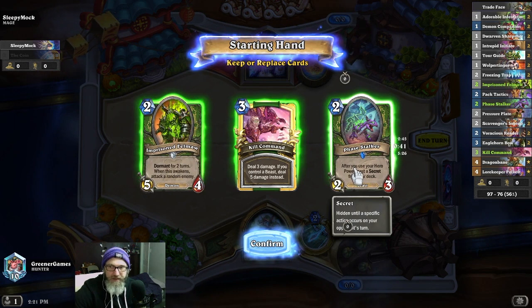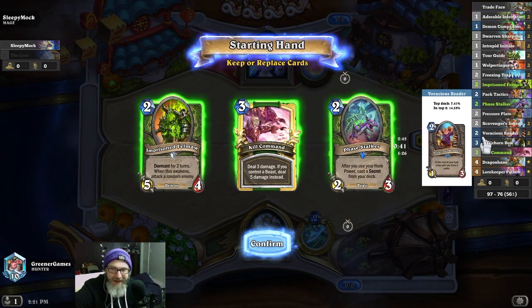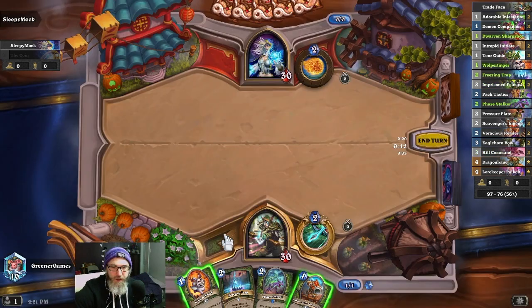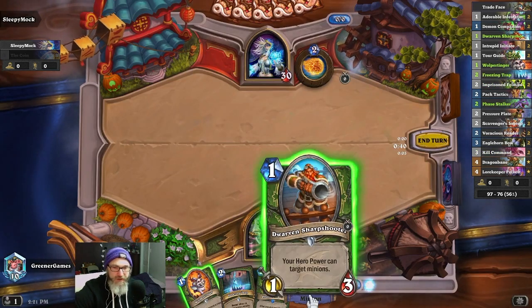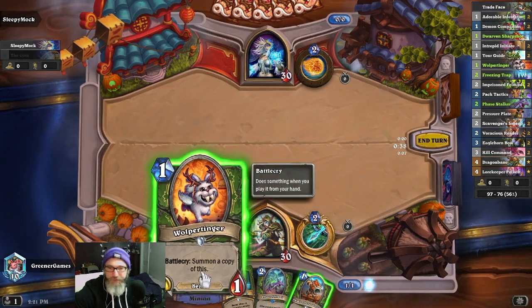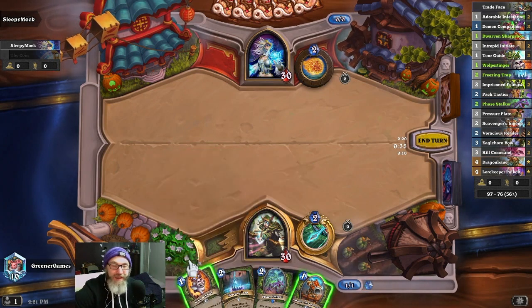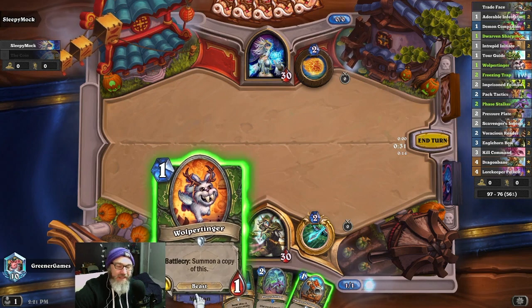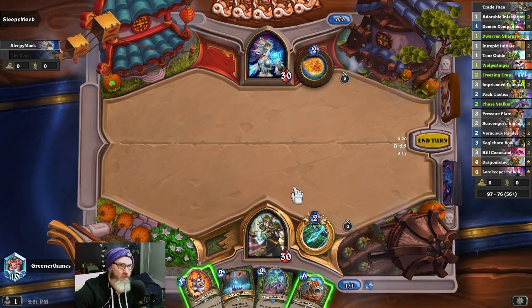I'm going to hang on to the Face Stalker, because you never know — you might never draw Scavenger's Ingenuity. But I am going to toss these two. This is a great one drop to get. This is not my favorite, but it's not the worst. If I pull the other one without hitting with Scavenger's Ingenuity, then that's going to be terrible. But we'll cross that bridge when we come to it.